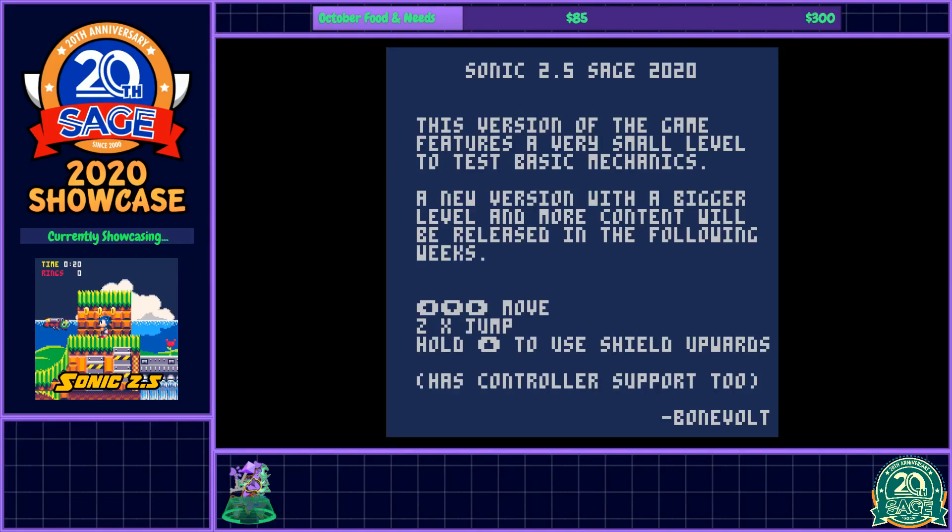Next up on the Sage 2020 Showcase we have Sonic 2.5. This is a fan game that aims to mix elements of Sonic 2 and Sonic 3 together, which I guess is why it's 2.5. Technically, wouldn't that make it Sonic 5 if we want to start doing weird math with it? Well, anyways...